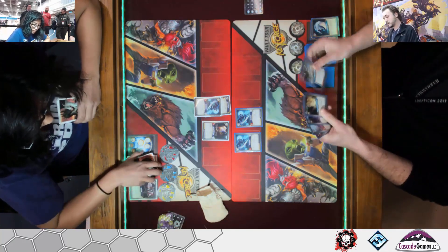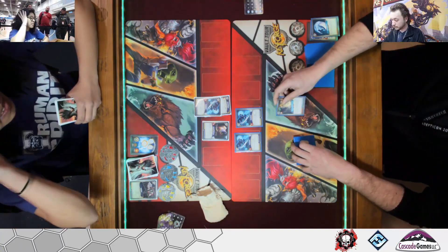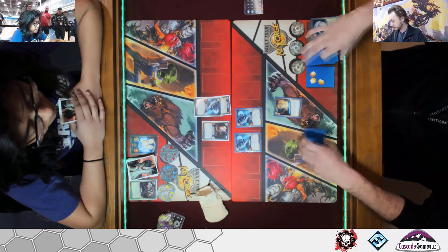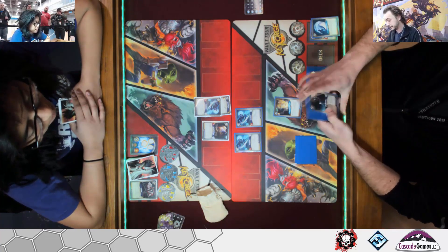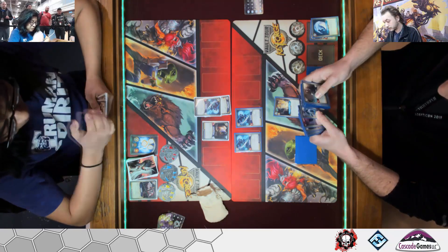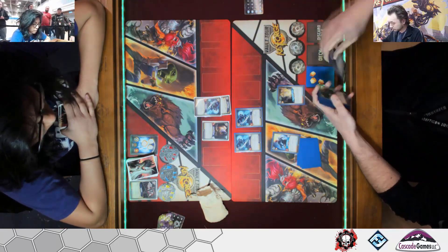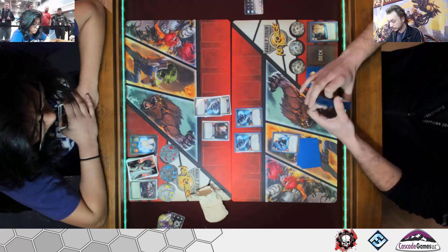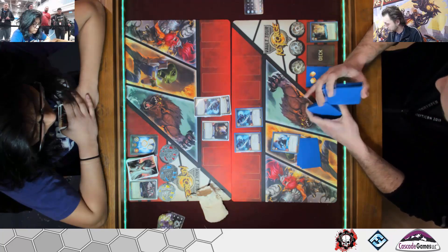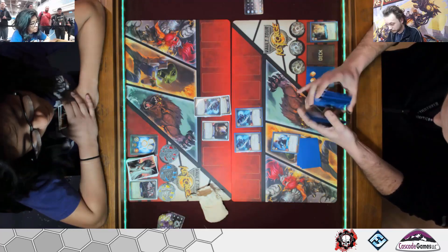It's a library access turn — a very early library access for Tyler. Remember, every time he plays a card, he draws a card. There's help from Future South: get an Ember, draw a card. But now he gets to go and search his deck for a Time Traveller, because these are paired cards. Time Traveller will give him another Ember bonus and let him draw two cards. But because he's played library access, he's actually going to draw three cards when he plays the Time Traveller to the bench, as well as getting himself another Ember.